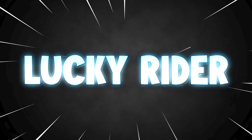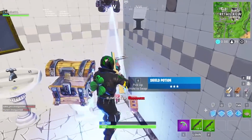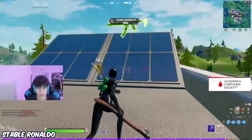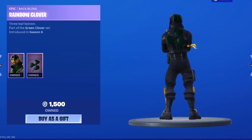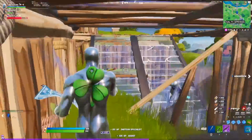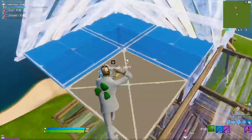L: Lucky Rider. Does anyone even use the Lucky Rider? Well, we all know that everyone uses the back bling that was released with the skin. And even though it really isn't the best skin out there, all the other male skins starting with L were just so bad. So I thought we might as well just let the Lucky Rider have its moment in the spotlight. People do buy him for the back bling that comes with him — that is one of the best back blings in the game.